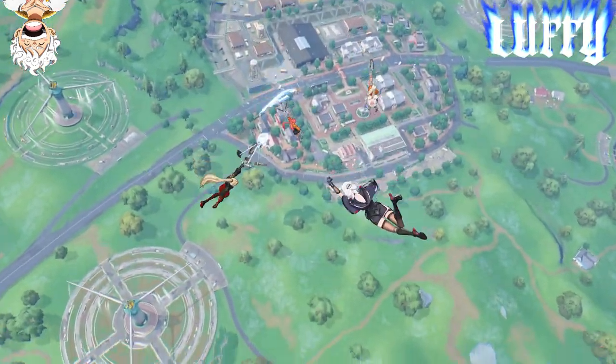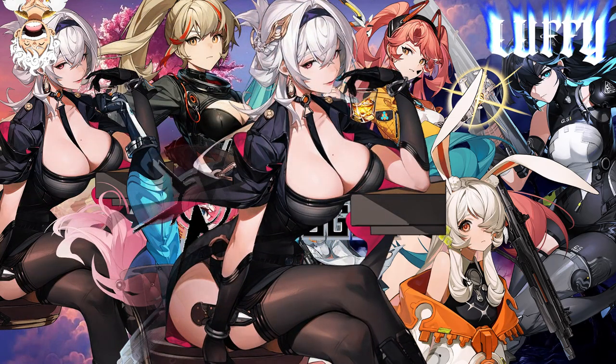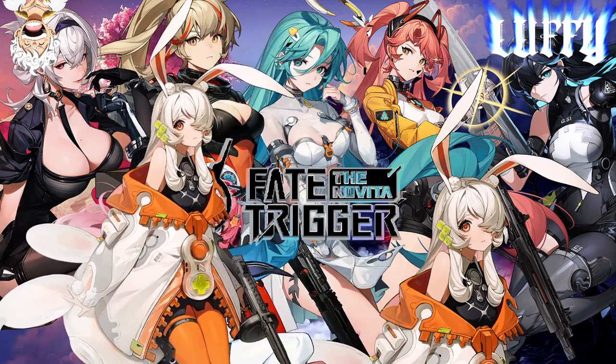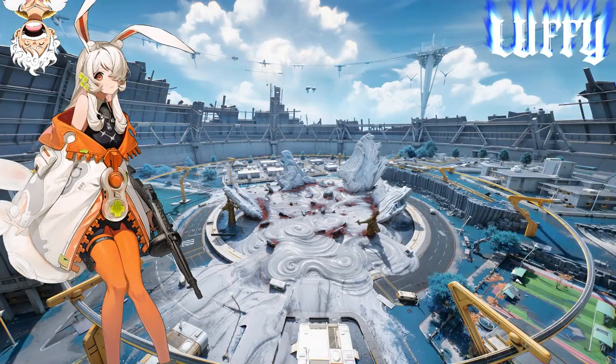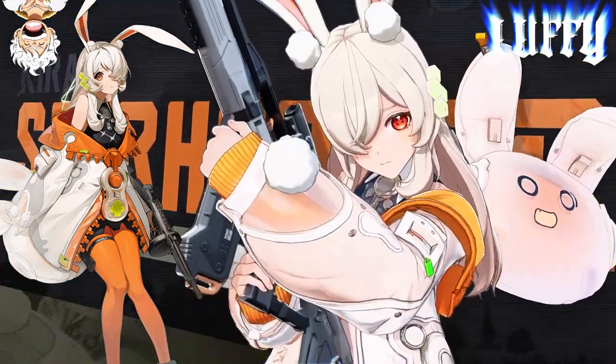In our previous video, we talked about the first Awakener, the Veiled Shadow, a.k.a. Huxley. Today we will be talking about the second Awakener and its skills: the Star Hopper, voiced by Brianna Knickerbocker, a.k.a. Kira, the cute bunny hero.